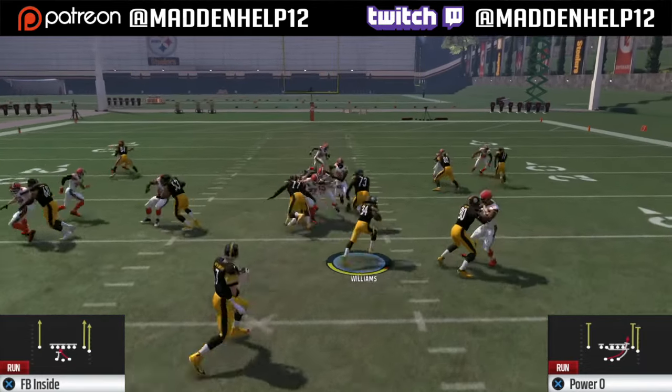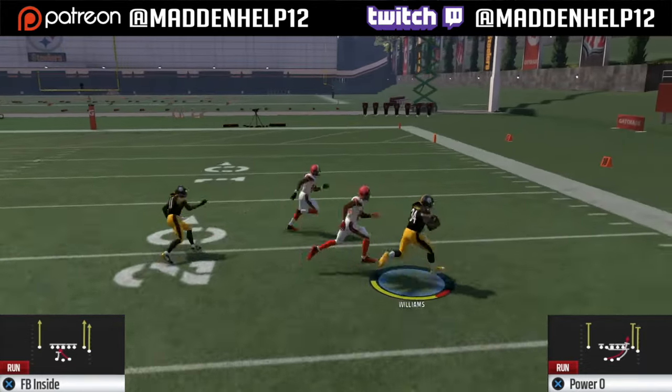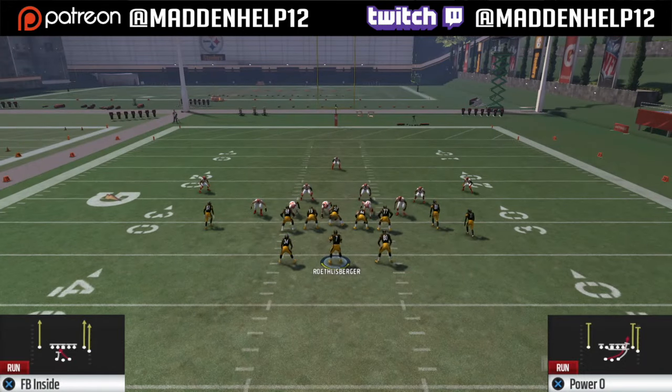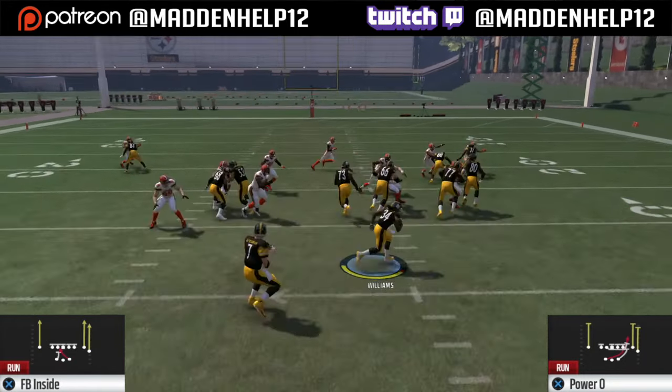What makes this run so hard to stop is that you can counter it by going right with the power O. So if your opponent tries to stop the run to the left, you can always audible — it's a quick audible — to run to the right with the halfback. It's so hard to defend because these are two of the best runs out of this formation.